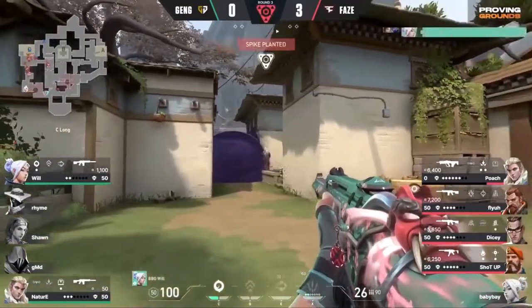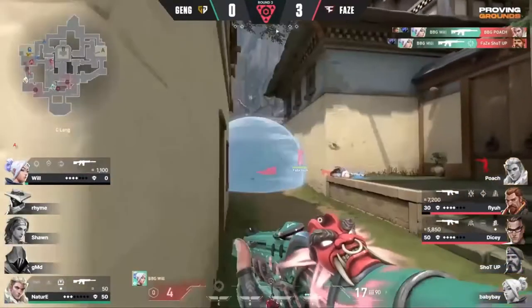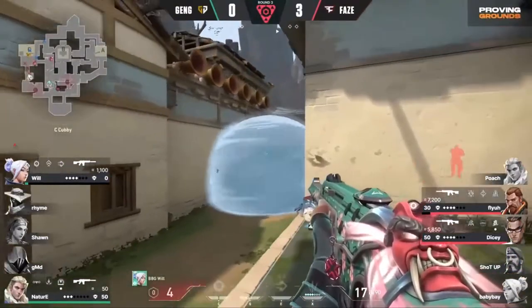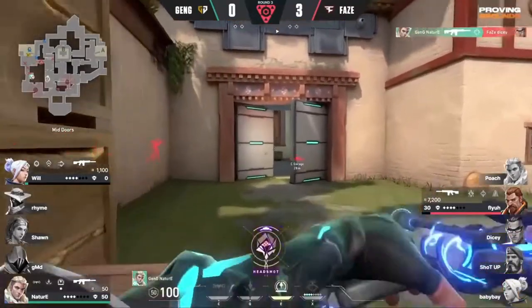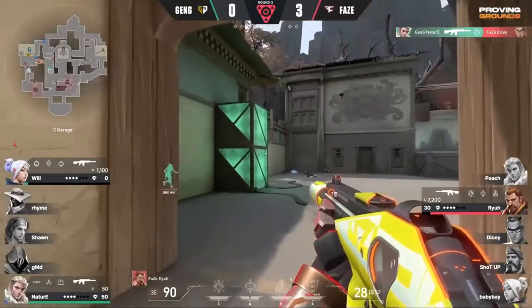They don't want to give up backside, but they're going to be forced to give it up. And there's very little left here for this flank from Will. It's looking very good though — 4 HP remaining. Has Will set up Nature coming through late? Yes, absolutely. What a find there. There's the ping — he knows exactly where the next player is.